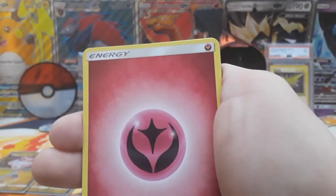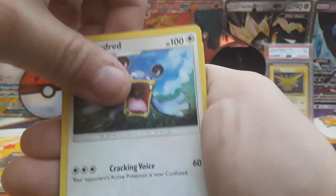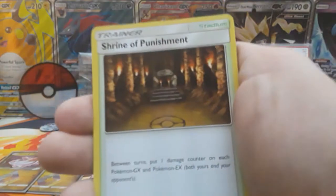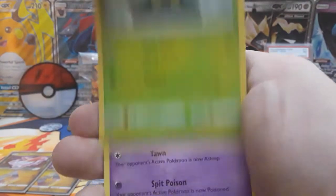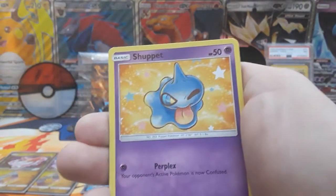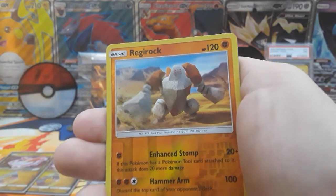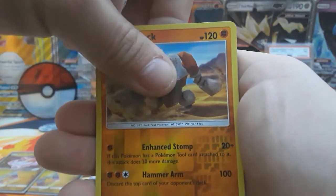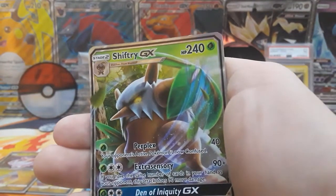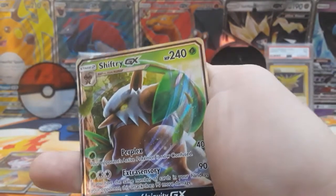This is our second to last pack — we have to get something. Energy Recycle System, Shrine of Punishment. At least we're getting a decent amount of good trainers for the TCG game. Seedot, Beldum, Shuppet. Reverse is a Regirock. Our rare is a Shiftry GX. Nice — I'm actually playing this Shiftry GX deck. Not bad.